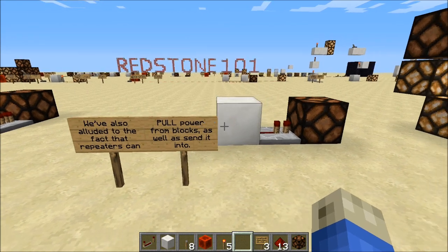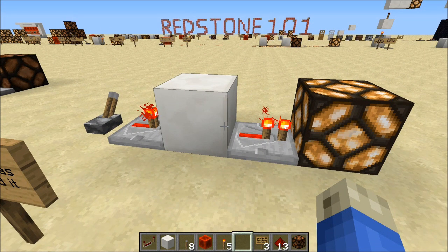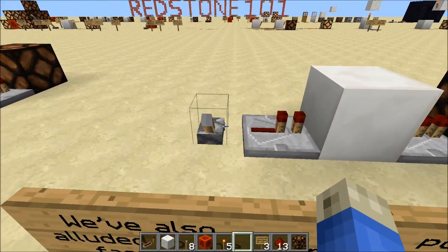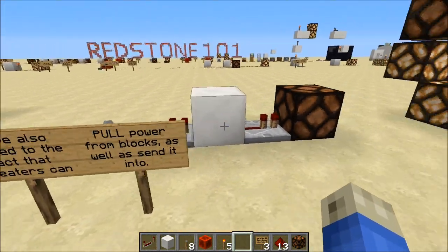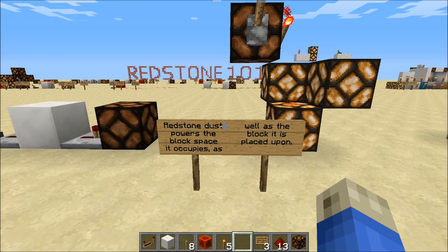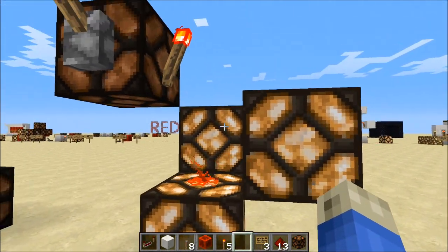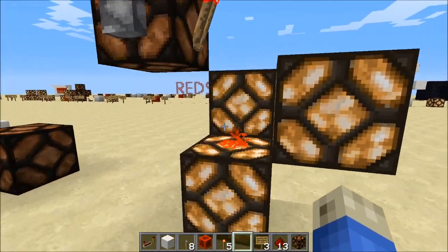Repeaters can pull power out of blocks as well as send it into them. This lets repeaters isolate signals — pulling them in and out of blocks — and adds a little delay. Regarding block power: redstone dust powers the block space it occupies as well as the block it's placed upon. Dust placed on top of a block receives power from a torch above, powers the lamps connected, and also powers the block it's sitting on.